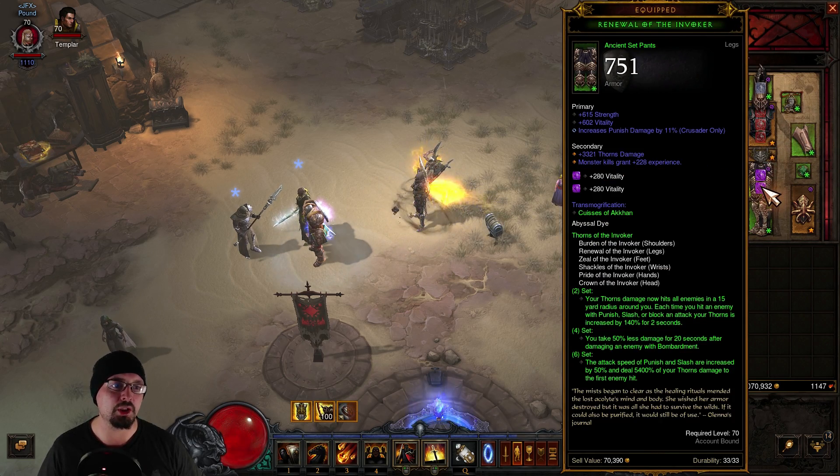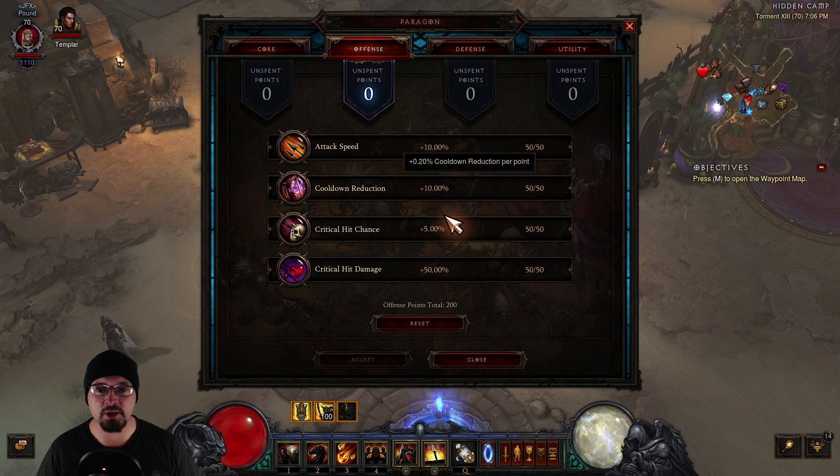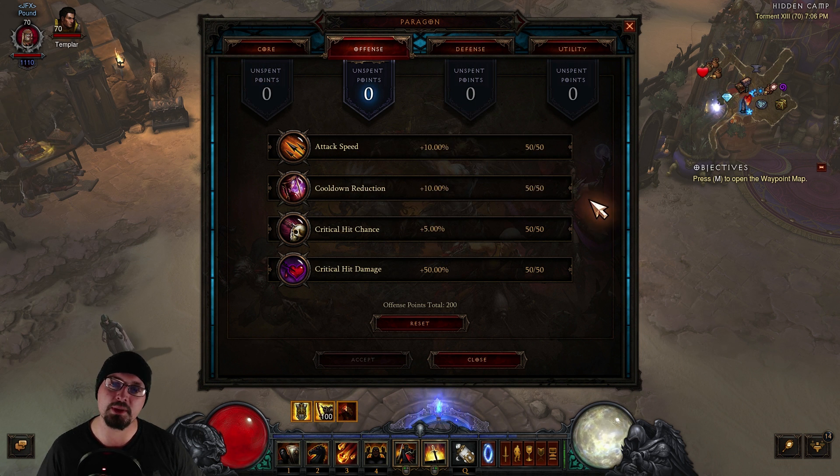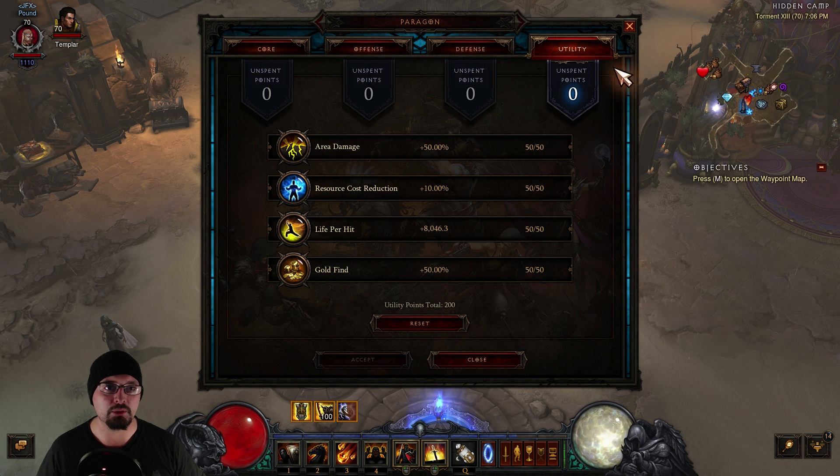As you can see, I have strength gems in my chest and vitality gems in my pants to balance out. In my Paragon, I'm almost splitting one-for-one on strength and vitality, just to try to get Thorns damage from vitality and also maintain some DPS with strength. Paragon priorities are movement speed, then strength and vitality. For offense: cooldown reduction, attack speed, crit chance, and crit damage. For defense: resist all, armor, life, and life regeneration. For utility: life per hit, area damage, resource cost reduction, and gold find.